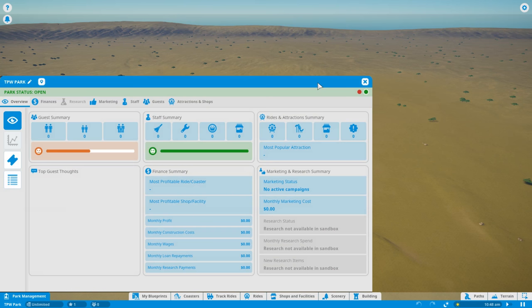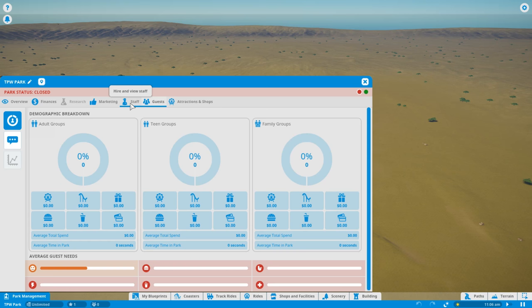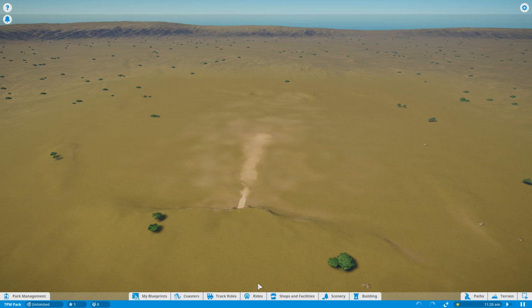Going into park management, you can see park status is set to open — I'm actually going to close that for now using the traffic lights, because I don't want to open this park until we've got a good selection of rides and infrastructure. Park overview is absolutely huge. I like actually building a proper park and making profits. You can see all your different options here with guests and staff, marketing, attractions and shops — they all split into different categories. That's something we'll get into later in the series when we look at actually operating the park.